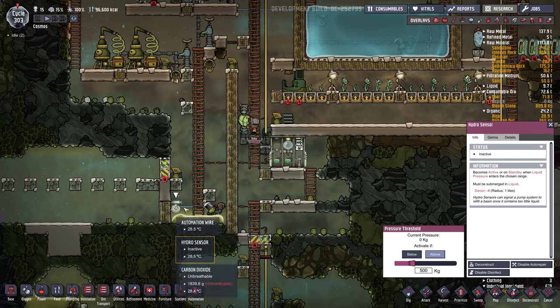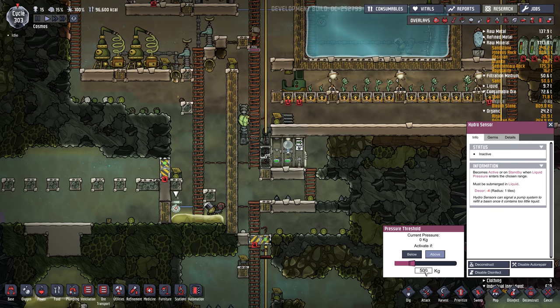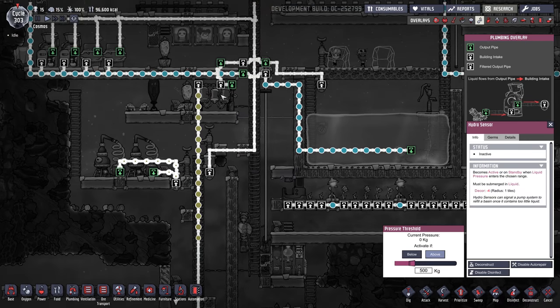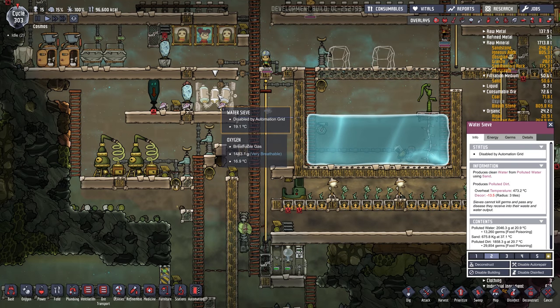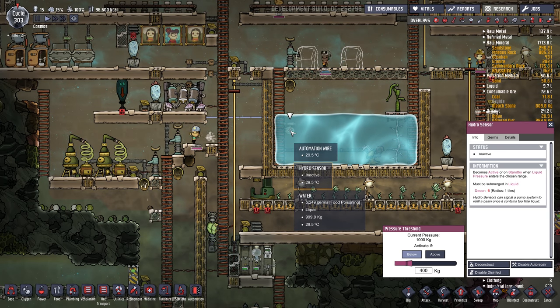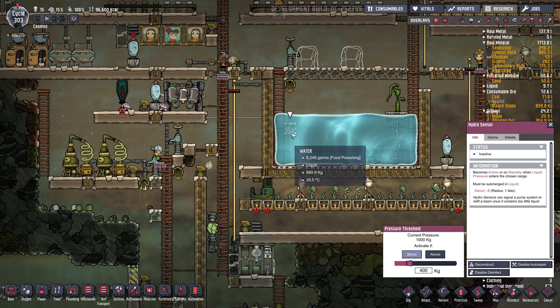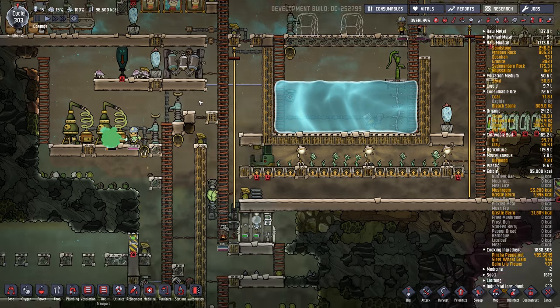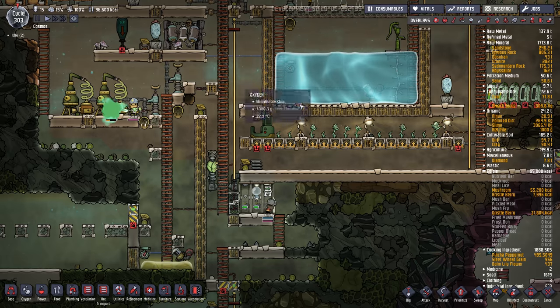I have a hydro sensor pressure switch here. If the polluted water gets to 500 kilograms per tile, it goes up into a sieve, and that's also controlled by automation. If the clean water falls too much, it'll kick on. So there's kind of two sets of regulation going on there.